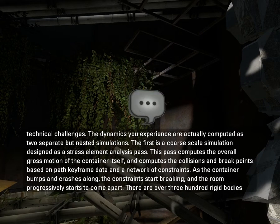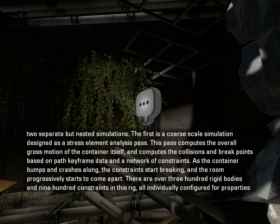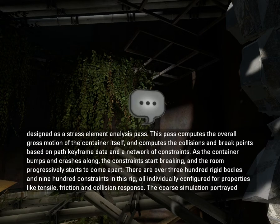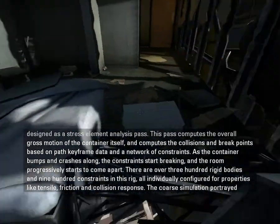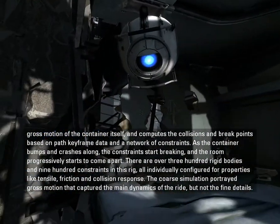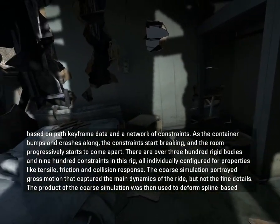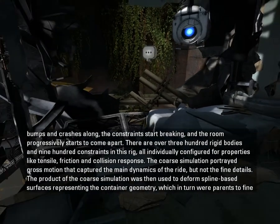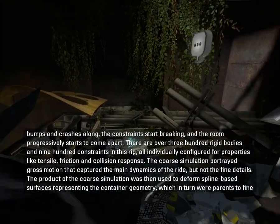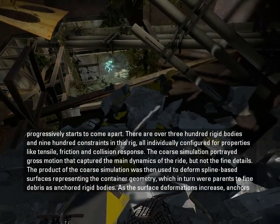The dynamics you experience are actually computed as two separate but nested simulations. The first is a coarse-scale simulation designed as a stress element analysis pass. This pass computes the overall gross motion of the container itself and computes the collisions and breakpoints based on path keyframe data and a network of constraints. All individually configured for properties like tensile, friction and collision response.